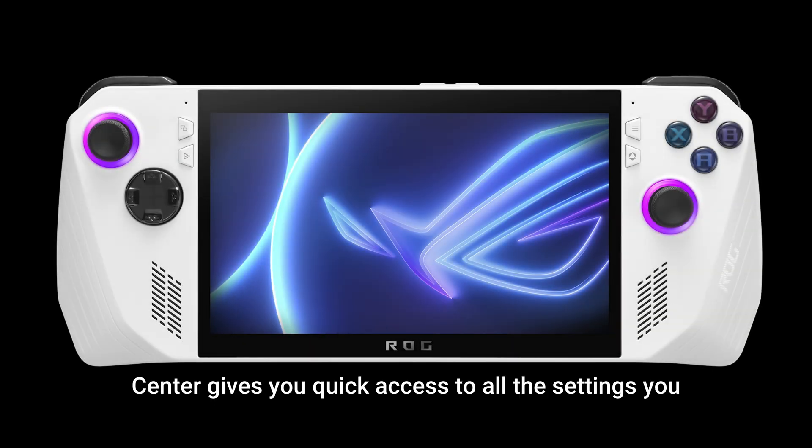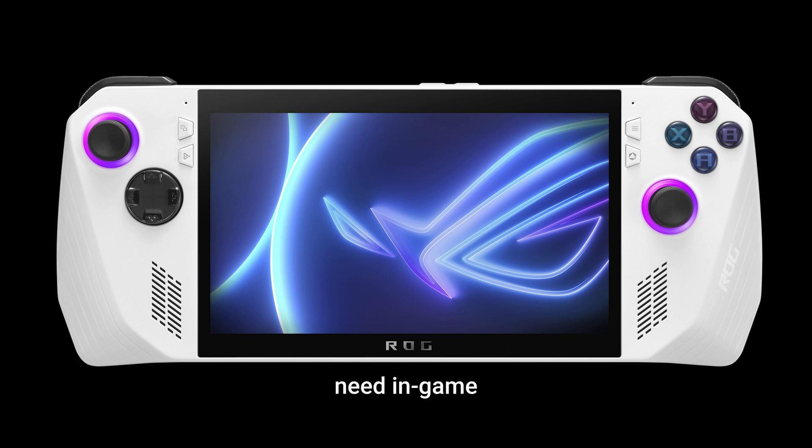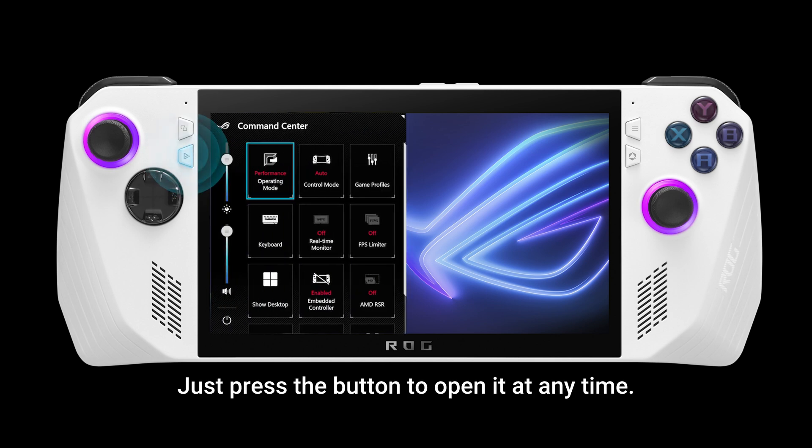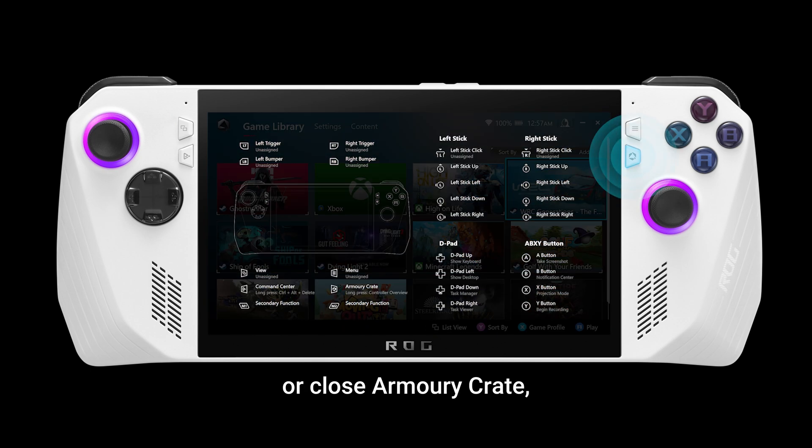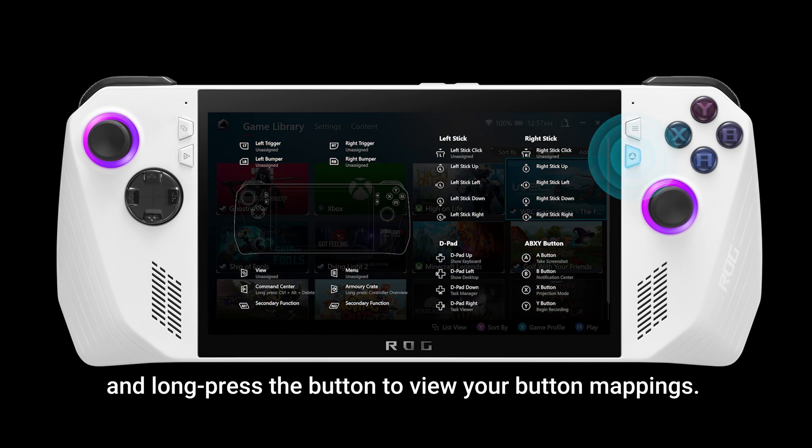Armory Crate's Command Center gives you quick access to all the settings you need in-game. Just press the button to open it at any time. You can also press the Armory Crate button to open or close Armory Crate, and long press the button to view your button mappings.